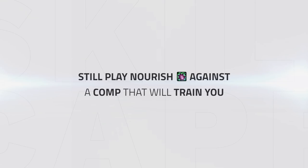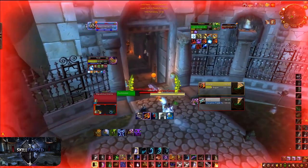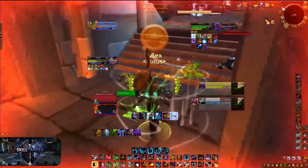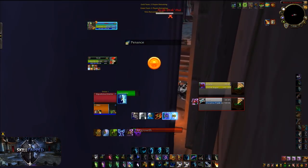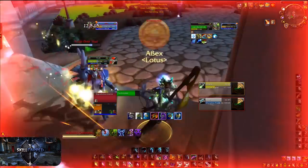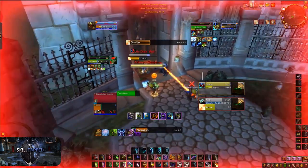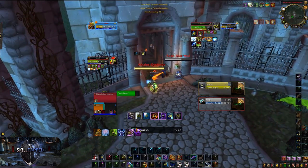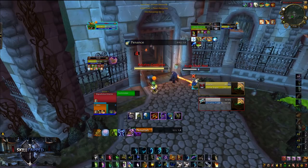Even when being trained, Nourish should still be played, since you can easily top yourself with Nourish when you do get a chance to cast it. In another clip, you can see I dropped to very low health while being trained. Once I recover a bit, I bash the rogue and cast a Nourish before casting a cyclone on him. Once the rogue is cycloned and I can freely cast Nourish, I can quickly top myself back up before the rogue comes out of the cyclone.